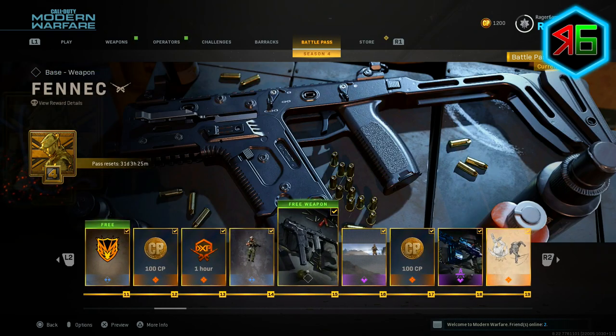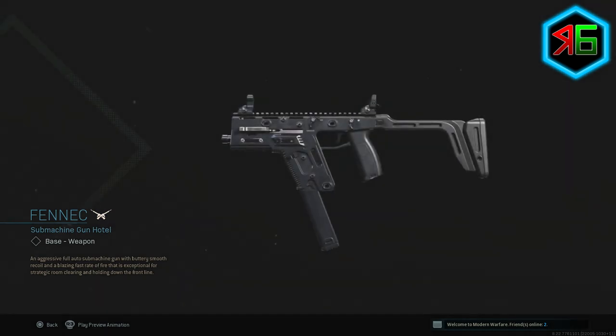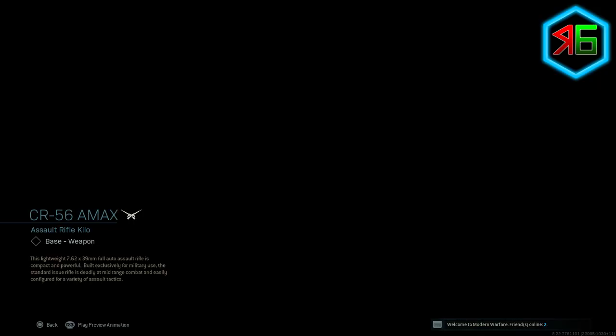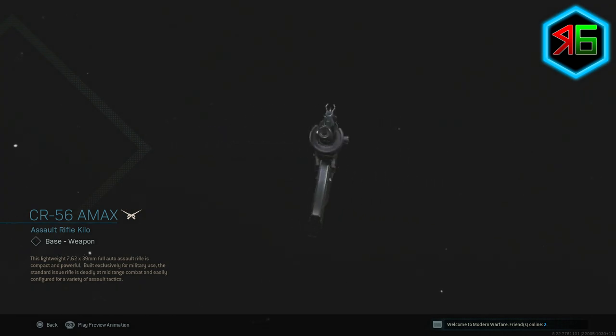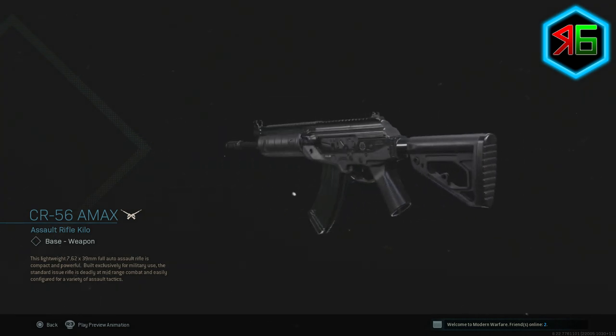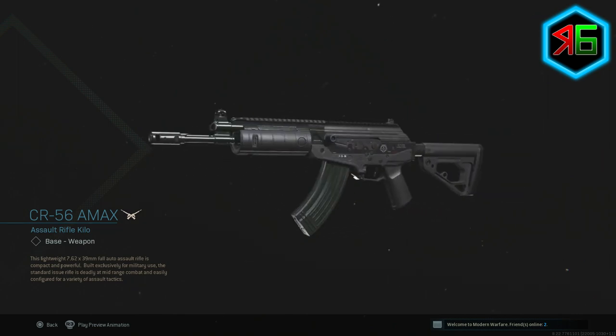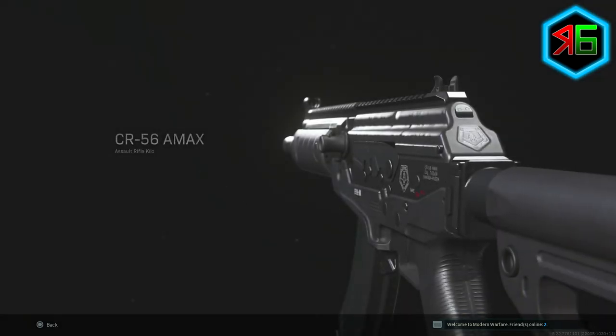The Fennec SMG you unlock at tier 16, and the CR-56 AMAX you unlock at tier 31, so you don't have to do tons and tons of playing to get this. You should be able to get this in no time, but I've had a lot of comments on the previous video from people just looking to get these weapons, so here is the best way to get those weapons unlocked.